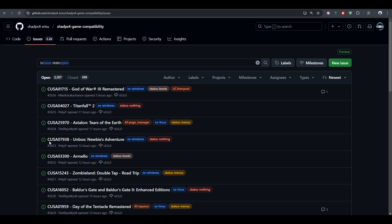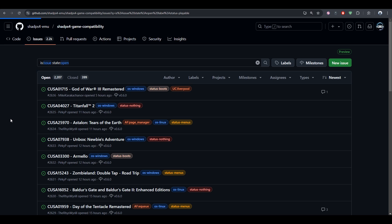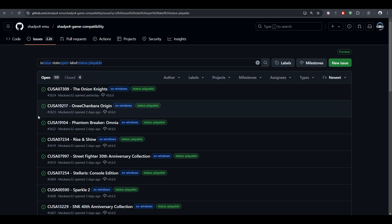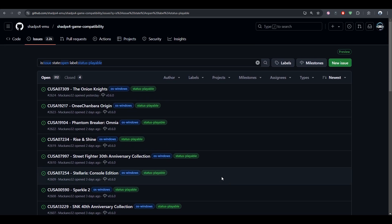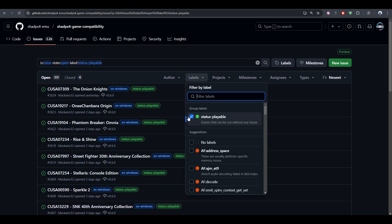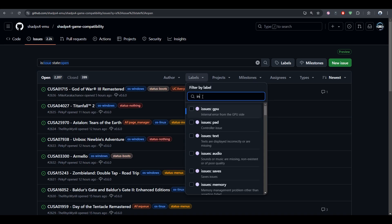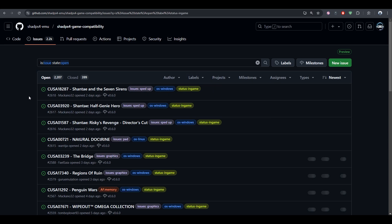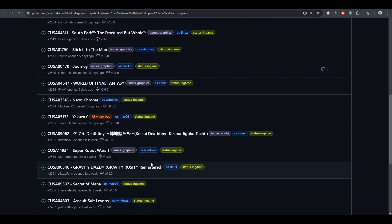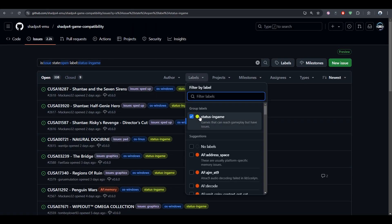If you want to know which games are playable, you can head to the GitHub page of ShadPS4 compatibility and choose the label you want to see the list of playable or in-game titles. Don't forget to uncheck the label and select a different one, because if you choose two different labels you might not see any games appear. You can also type the name of the game you're looking for and see its status.